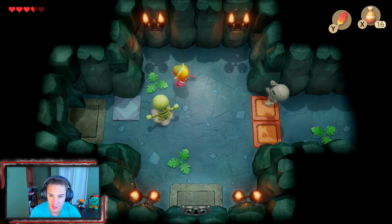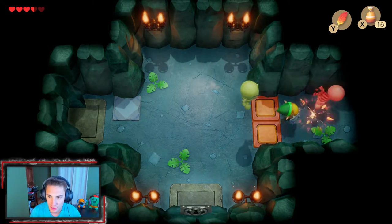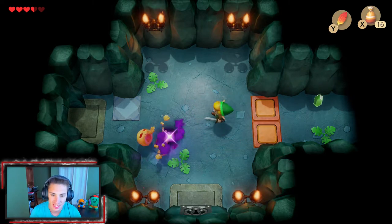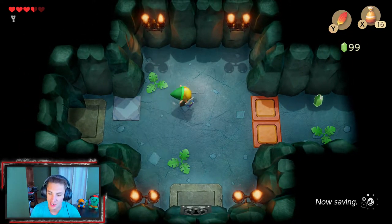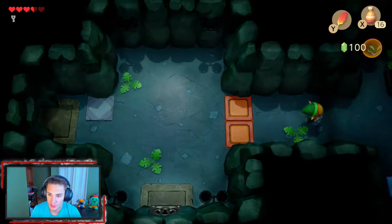Let me make our way in here. We got these skeletons - we actually have a new skeleton. Look at this guy - he does like a slam attack, which is crazy. But after defeating him, he actually drops us a nice, beautiful, shiny small key that we can pick up and keep moving along.